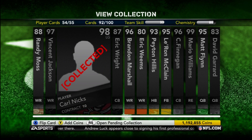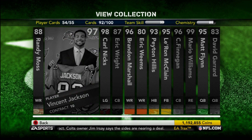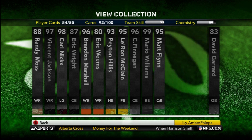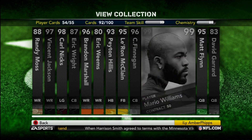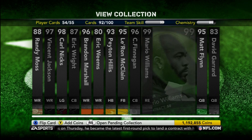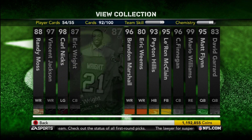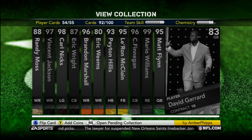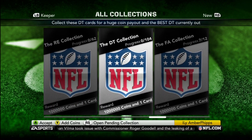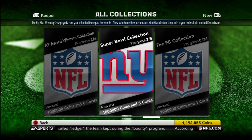For the free agent collection, I'm only missing Eric Wright, another Vincent Jackson, David Garrard, Mario Williams, and Cortland Finnegan. I haven't looked at the auction to see if any of these are available yet, so I might go looking at the tail end of this video. I know Mario Williams and Vincent Jackson aren't available, but I'm not sure about Eric Wright, Cortland Finnegan, or David Garrard — I'll check at the end of the video.